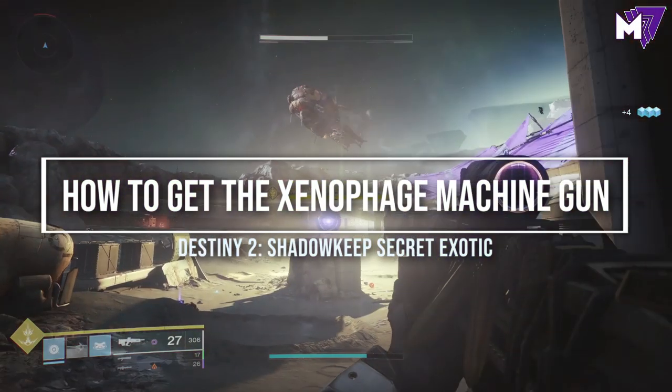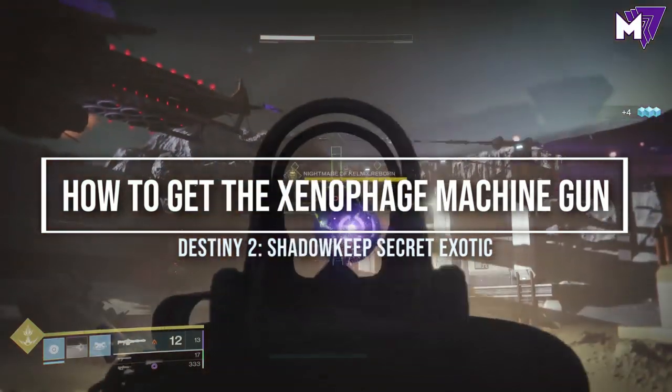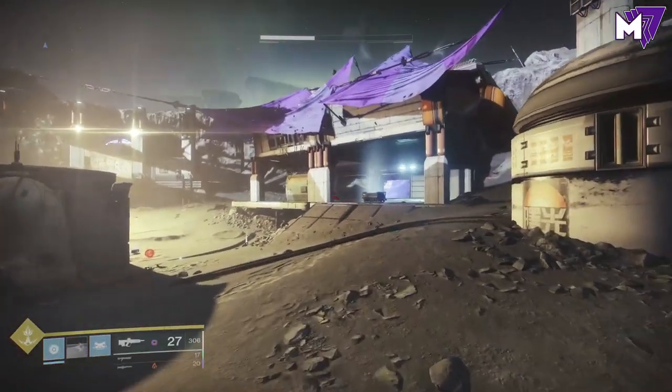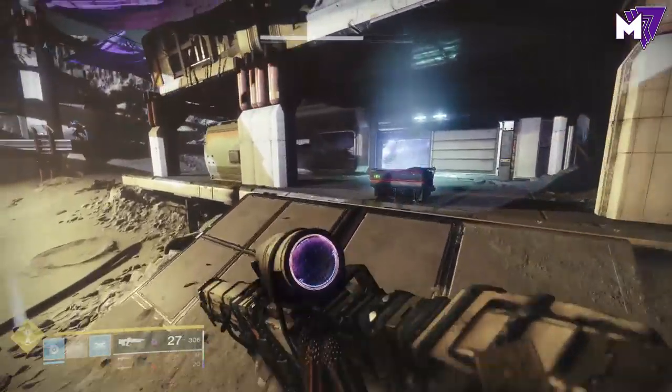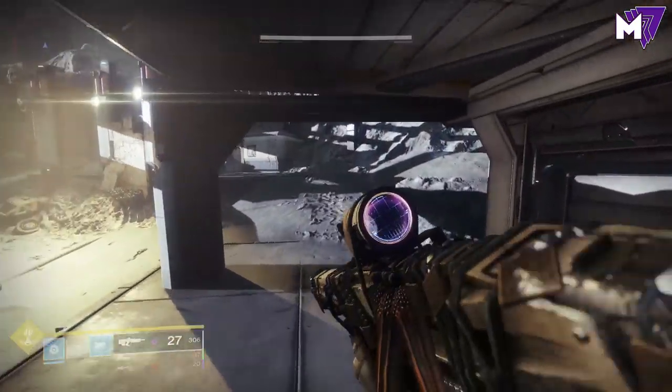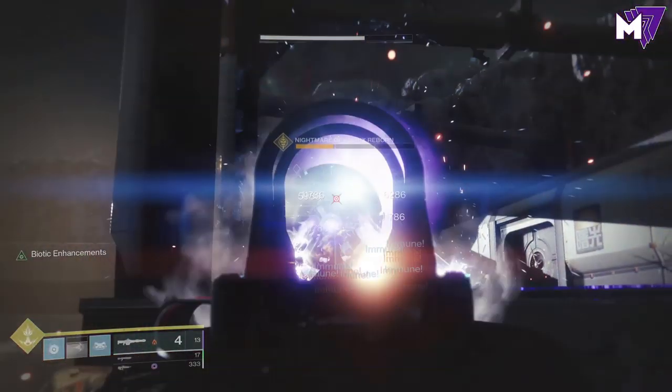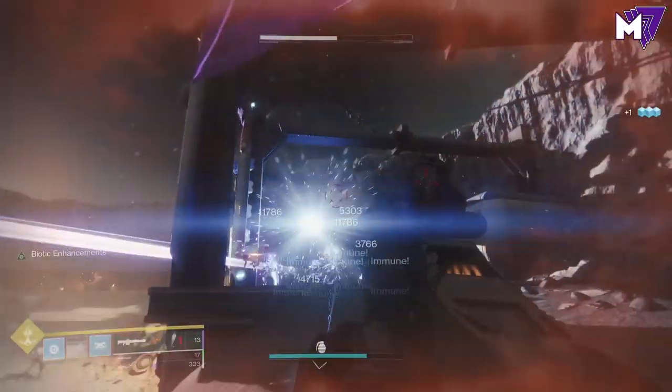Hey everyone, Mano back here with another Destiny 2 Exotic Strategy Guide. In today's guide, we're going to be covering how to get the Xenophage Machine Gun that is tied to a secret quest inside of Destiny 2 Shadowkeep, as well as tied to the new dungeon, the Pit of Heresy.